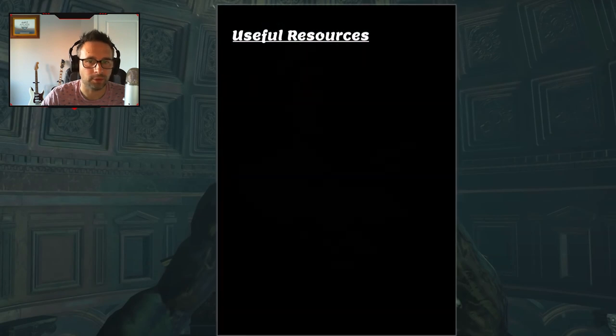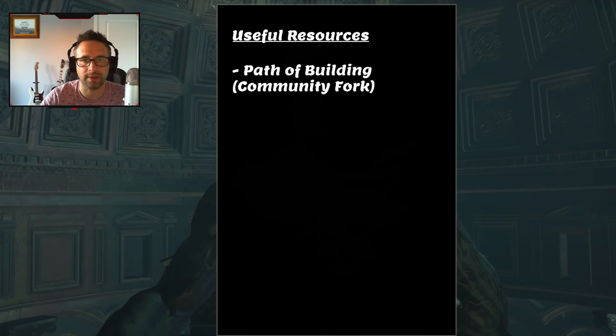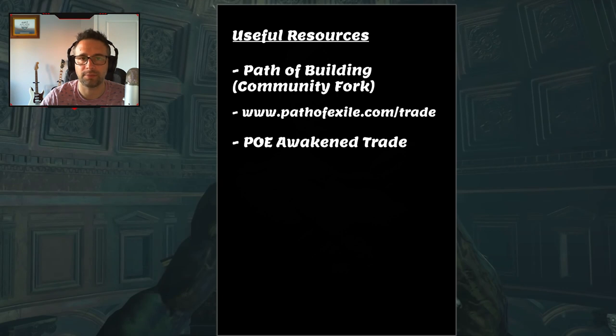Now let's quickly run through some external tools to help with your league start. First is Path of Building — if you haven't used it, 100% recommend downloading it, as it's the main way people share build guides via Pastebin. Second is the main Path of Exile website trade section for searching items to buy during the league. Third is PoE Awakened Trade, a trade macro that lets you instantly price check items — really handy if you price check a lot. FilterBlade is also essential for downloading and creating loot filters, and a video on how to set up your own filters is coming shortly.